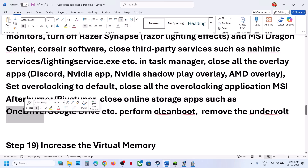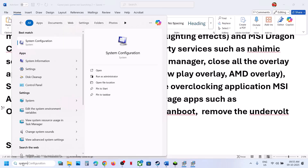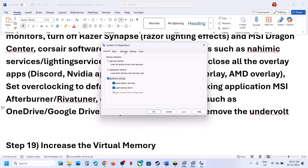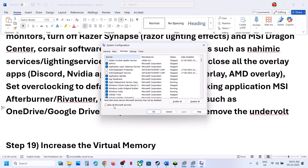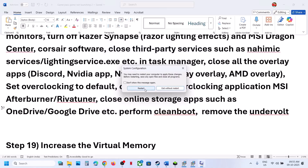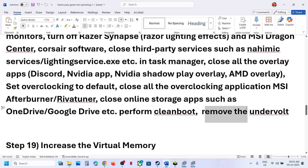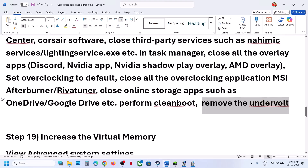Close any cloud storage apps like OneDrive or Google Drive. If using OneDrive, make sure you are logged in. Perform a clean boot: type 'system configuration' in the Windows search box, go to the Services tab, put a check on 'Hide all Microsoft services', click Disable All, hit Apply, click OK, restart your computer and check. If you have undervolted your computer, remove the undervolt and relaunch the game.